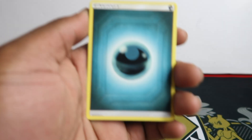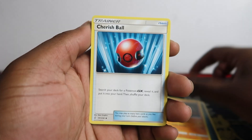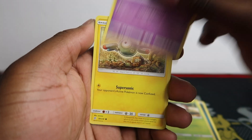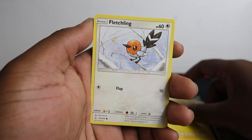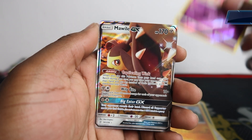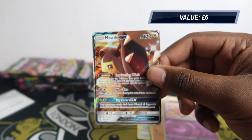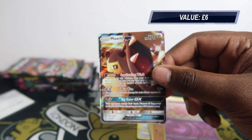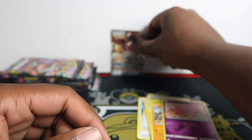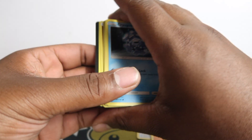Alright, first pack — Gabite, Cherish Ball, Tag Switch, Foongus, On the Edge, Magnemite, Fletchling, Onix. We've got Whimsicott GX — it is the least expensive GX from the set, but it's better than getting nothing or zero pulls. Maybe they might have gone up in price now, who knows. That's our first hit for today.